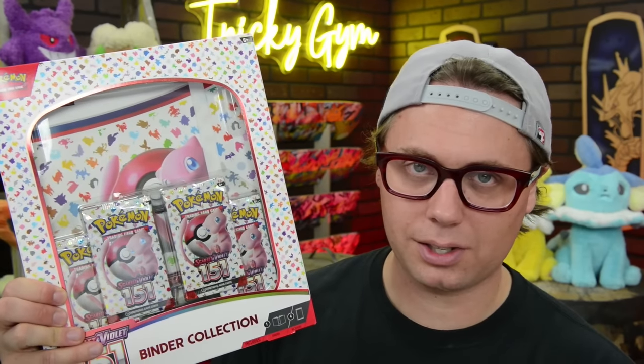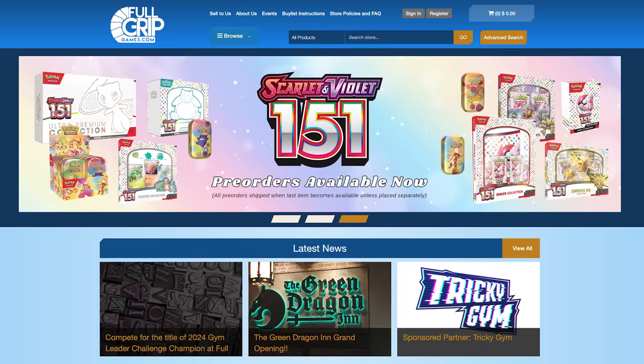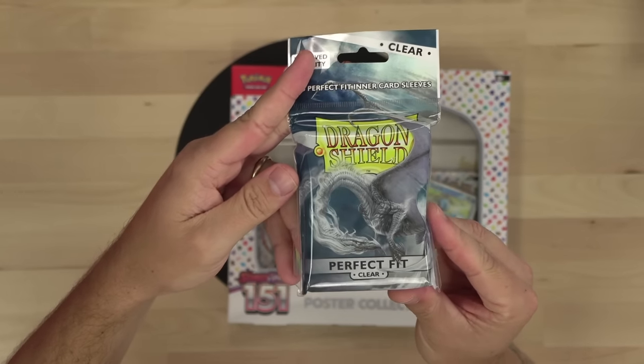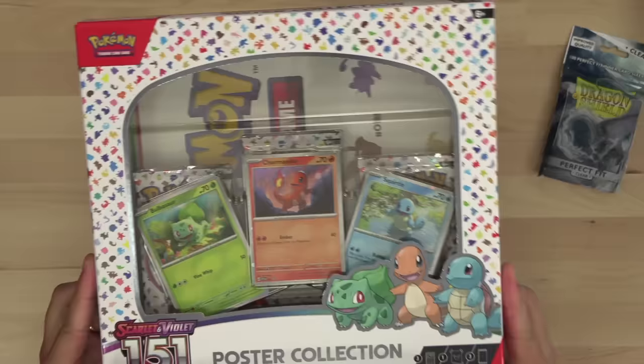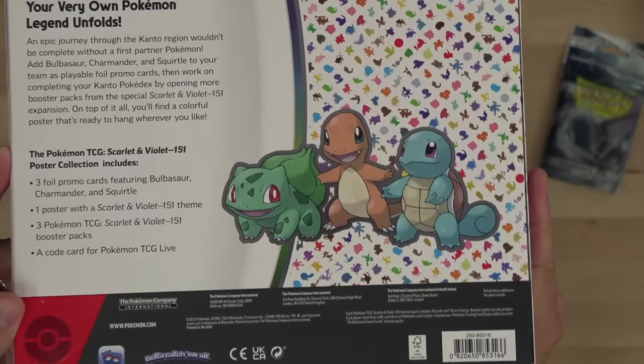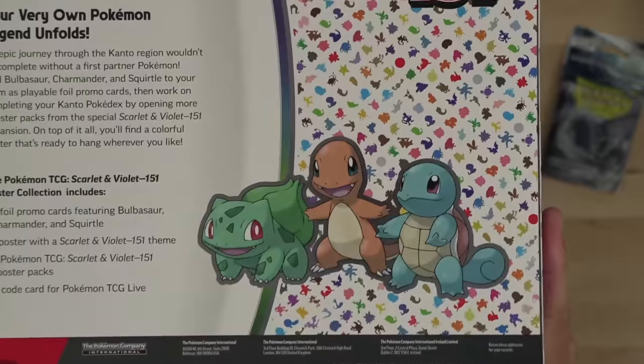We also have a poster collection featuring the three greatest starters ever, and one binder box which comes with a binder and booster packs. If you'd like to order products from Pokemon 151, make sure to check out fullgripgames.com where we've got all the products available. I'll be sleeving my hits in Dragon Shield perfect fit sleeves — huge thank you to Dragon Shield for providing the sleeves for this opening. Let's start with the starters: Bulbasaur, Charmander, and Squirtle.